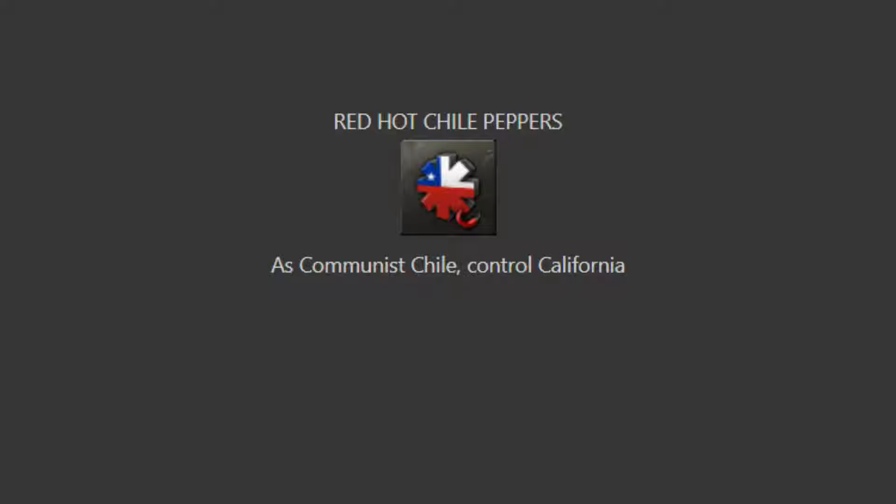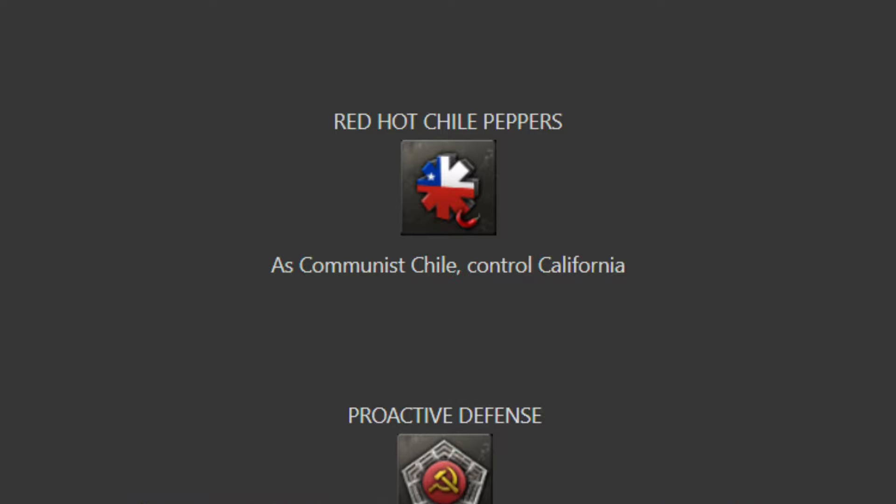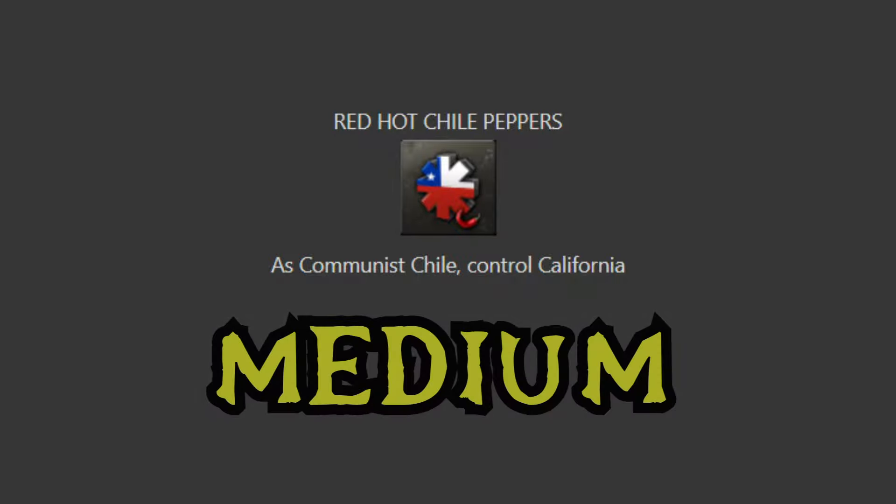Red Hot Chili Peppers: as communist Chile, control California. This is very interesting because wasn't one of the other achievements — Proactive Defence — about owning Washington DC as a communist South American country, and this one requires you to control California? In effect, why wouldn't you simply do both achievements as Chile? Regardless, it really comes down to how easy it is to gain enough strength early enough to take down the United States before around 1940-1941. If you can grow very quickly then it's not too bad. If you can't, it's going to be hard. I'm going to stick to my guns and say medium.